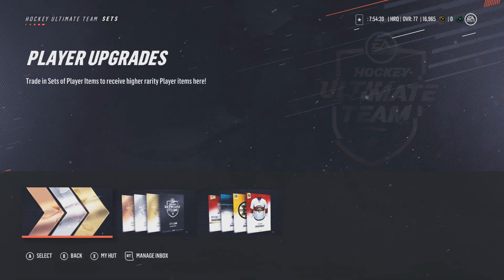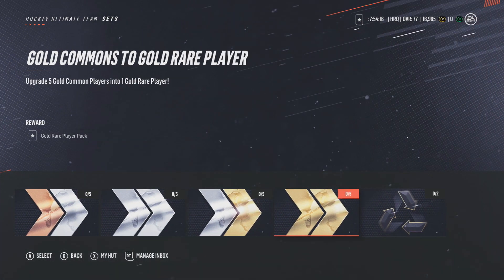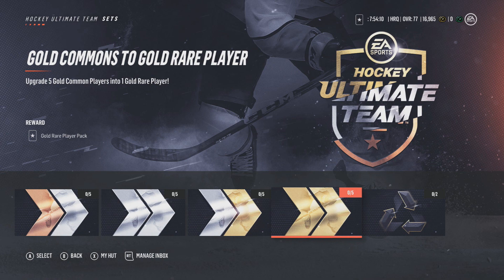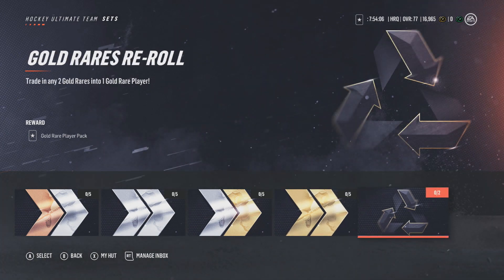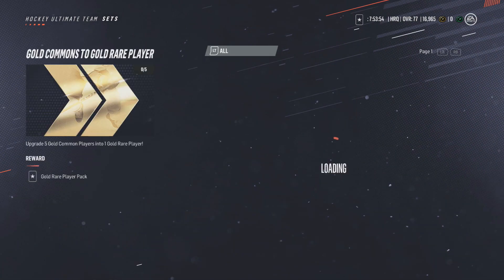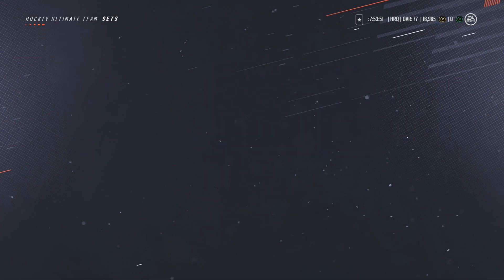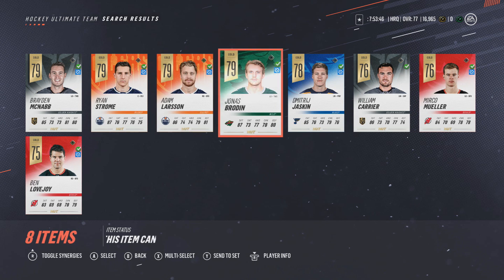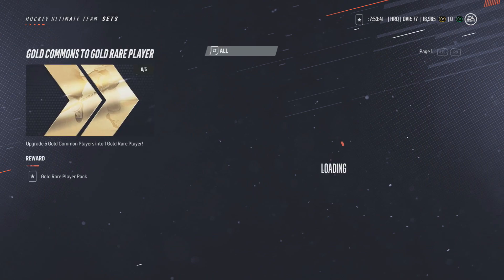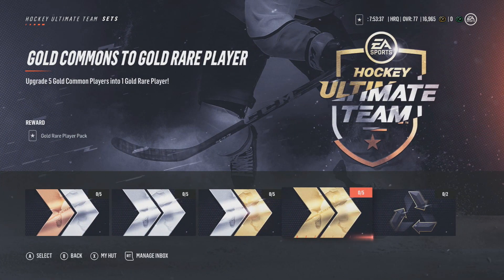Here's the other thing to keep in mind — the player upgrade sets. These are very very good. There's a cooldown on them, but if you have five gold commons you can turn them into one gold rare player, which is very very good. And even this trade-in — any two gold rares, like 280 overalls you think you're never going to use — you could potentially come out with Crosby. That's the point. These sets are solid. Definitely try to do these if you have leftover cards you're really not going to use, because it's certainly worth it.